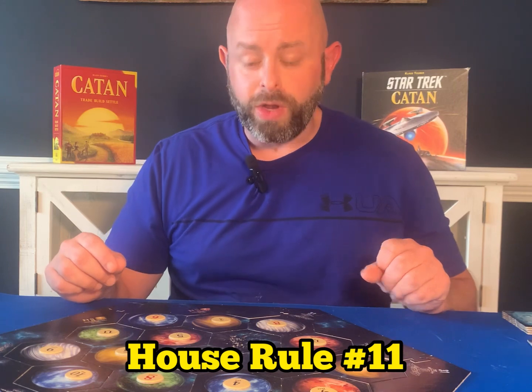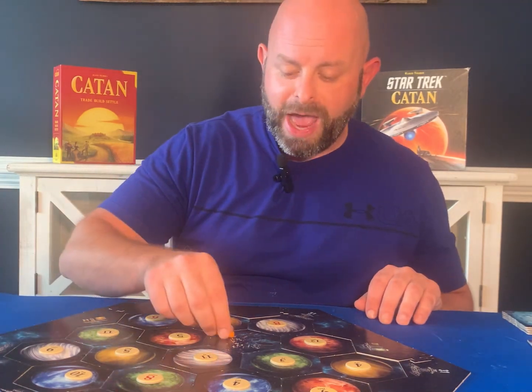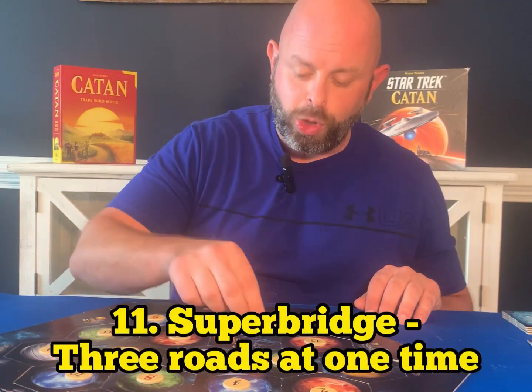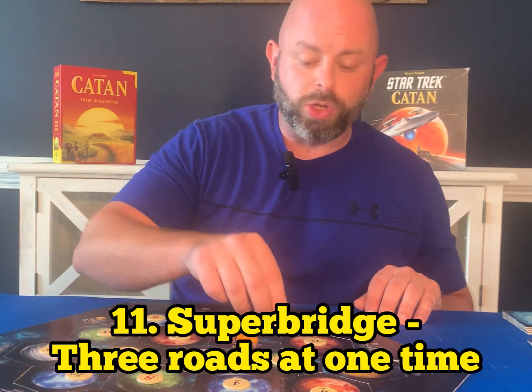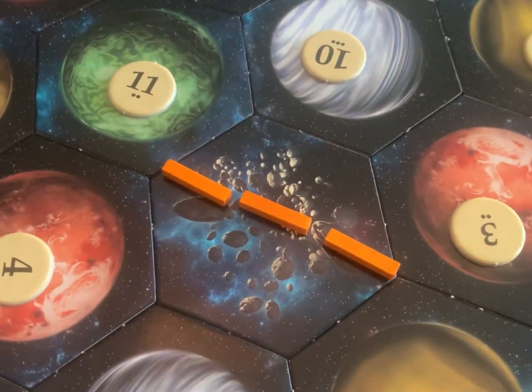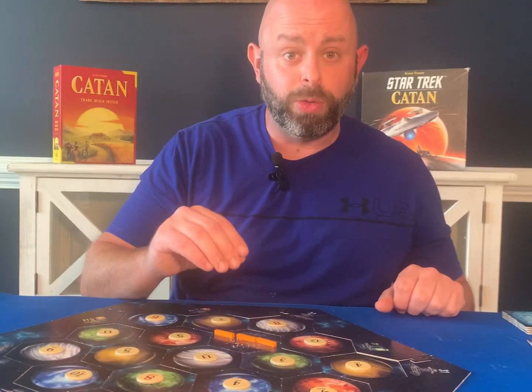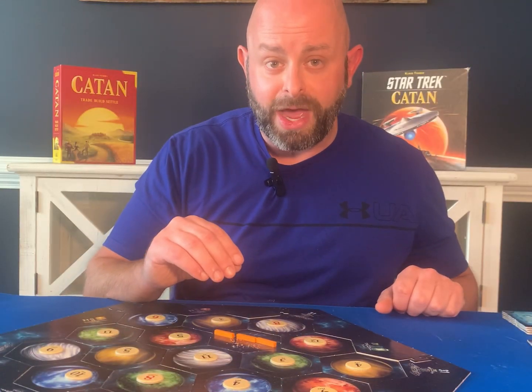House rule number eleven: one of the most frustrating parts of the game can be getting cut off with your road system. To get around that, we allow the formation of a super bridge — three bridges across a hex. Those bridges cost the same as regular roads, but you have to place them all at the same time. To place a super bridge, you would need to put down six wood and six brick.